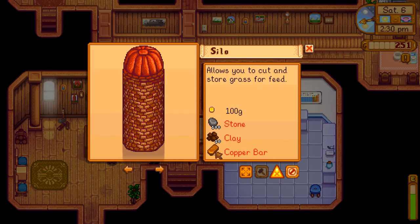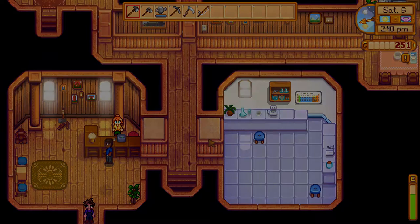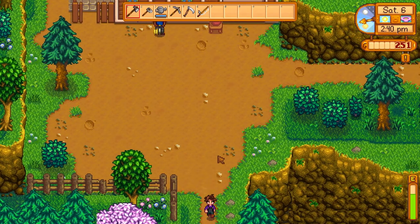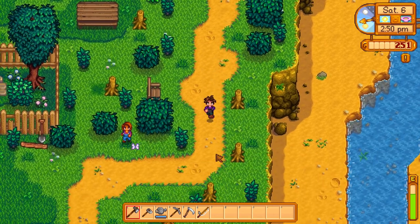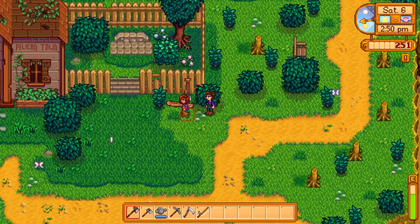I know we need to do a coop — we need to work towards this. Copper bar, clay, stone. Let's head back and get working. The other thing people have mentioned a lot is worms — we need to keep our eye out for wiggly worms in the ground and they're going to give us cool little bits. I'm trying my best to keep my eye out for these.